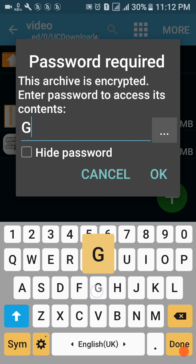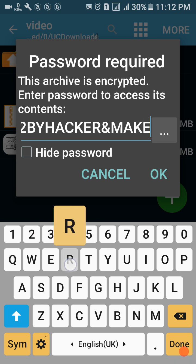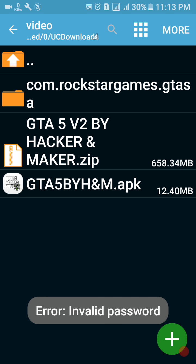Here you need a password. The password is GTF5V2 — that is GTA5 V2 by Hacker and Maker. I will give you this password also in the description. Then click OK and the extraction will start.